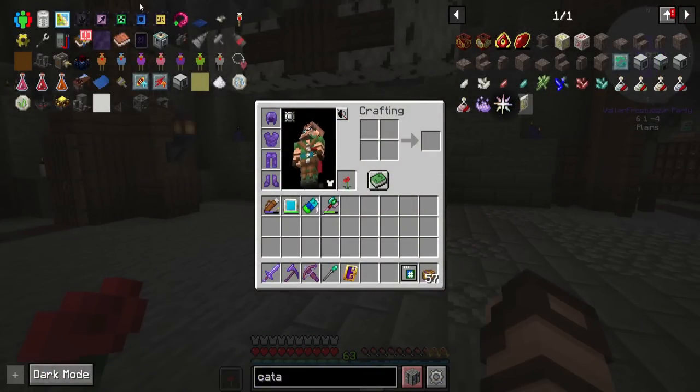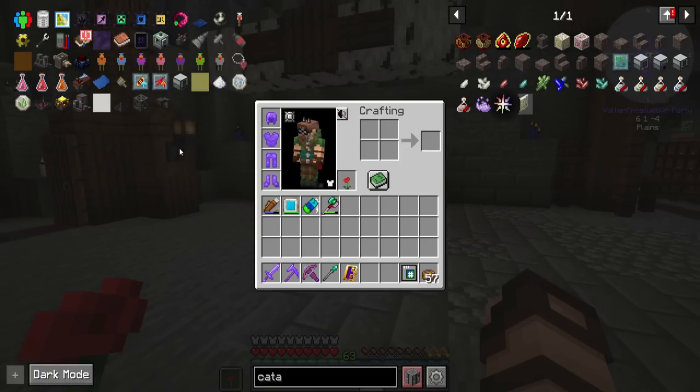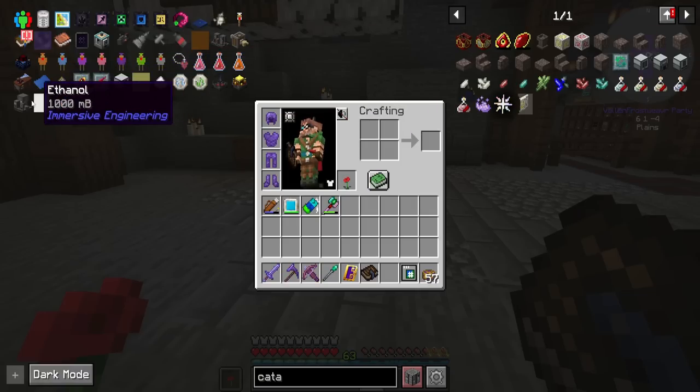It makes it so much easier to get around the base now. There's plenty more I want to get into with magic, like the Globetrotter's Sash — but that does require fighting a certain boss-type character from Botania, and I am powerful enough that I could easily overtake that one. But I don't really want to set up the arena for that just yet — that's going to be for a future episode. Ultimately, I want to make a refinery to make the biodiesel.